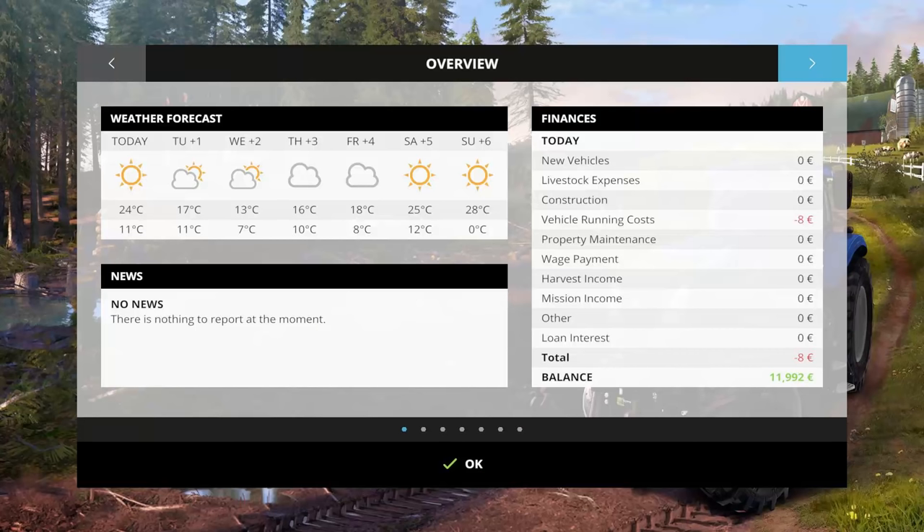On easy mode we have $12,000 to start with. If we press the I key, it takes us to the farm overview. We have $11,992 — vehicle running costs have already cost $8 in the first five minutes of play. Your tractors cost money to maintain; older tractors cost more. Right now we have a bunch of old tractors so it's going to cost us money, but it'll never be more than $1,000–$2,000 a day, and you can make that back very easily.